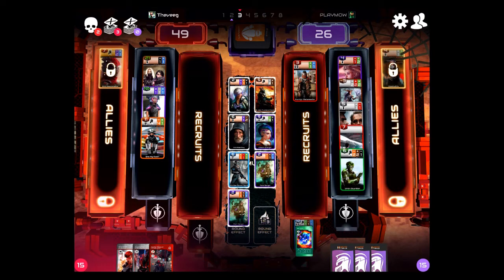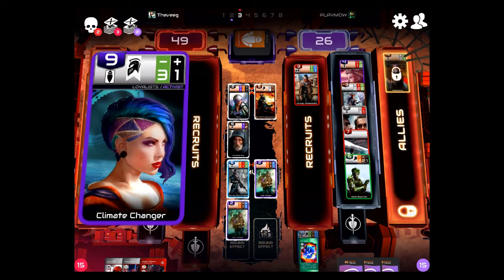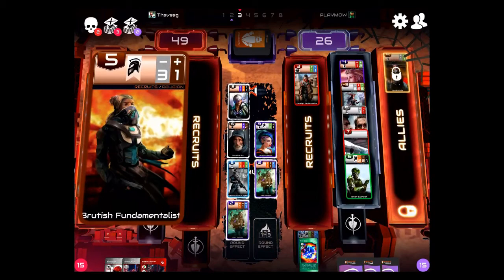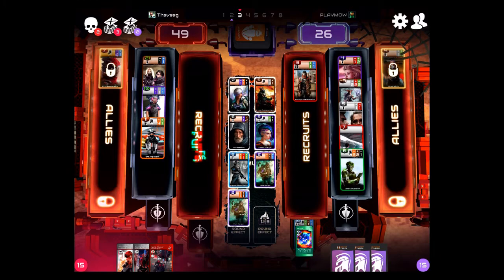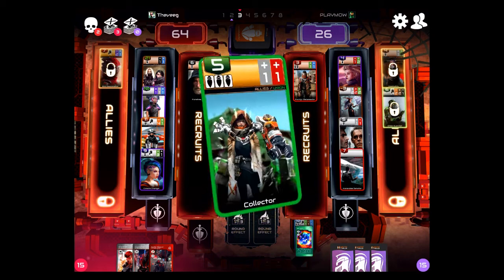One thing we didn't mention — you see it says loyalists, and there's a silver bar at the top. That represents the starting position is loyalist. If I chose this other card, it says recruits, and the starting position would be in recruits. There are no allies here, but if there was one like the first card I took, it starts in allies. We'll go ahead and take this and bank it — banking means if you put it in allies, they can never be attacked, they can't be moved. They're your points guaranteed.